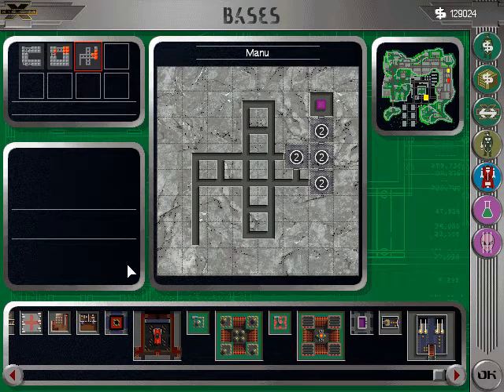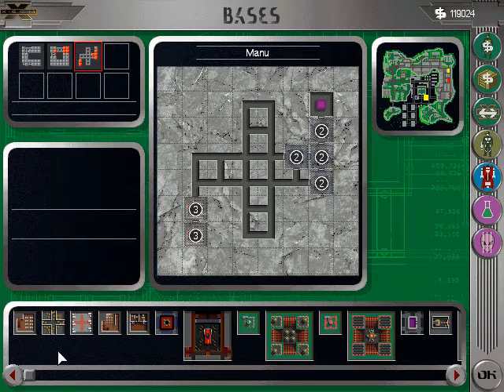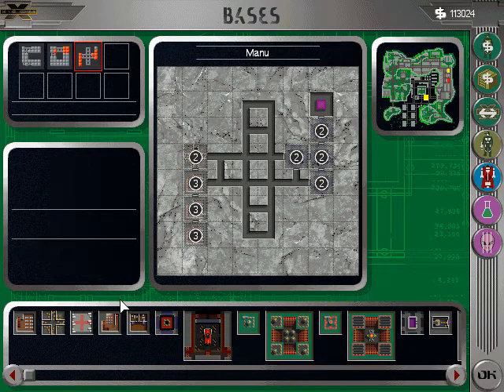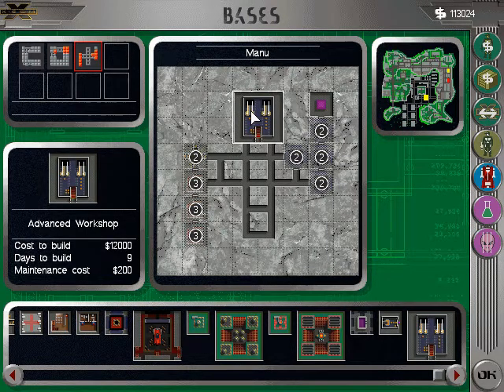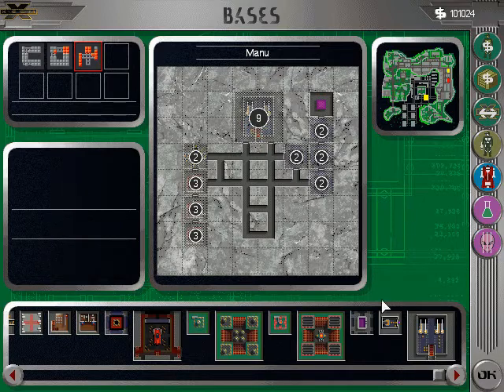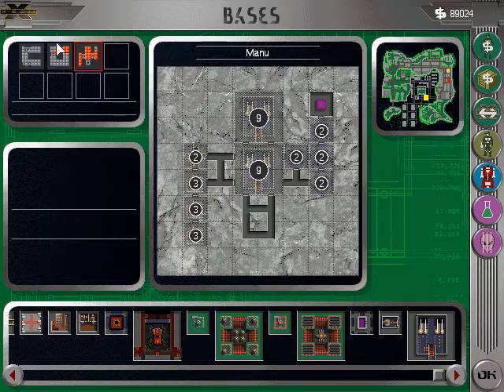There's no way everything is going to fit into this base. A living quarters. Another living quarters. That's twenty people. Another living quarters. Stores. Advanced workshop — two of them.